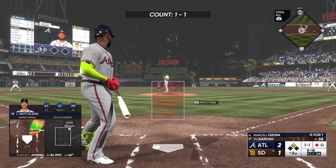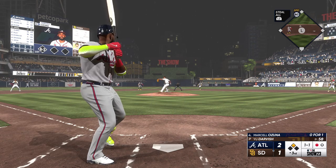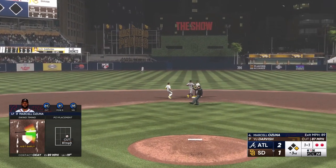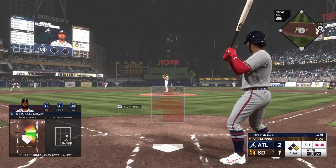Here's Marcelo Zuna, 0-for-1 so far, man at second. Out to short — Kim. They get the tag on him and no throw, he's in at first easily. Ozzie Albies up to the plate. He reached with a walk his first time.